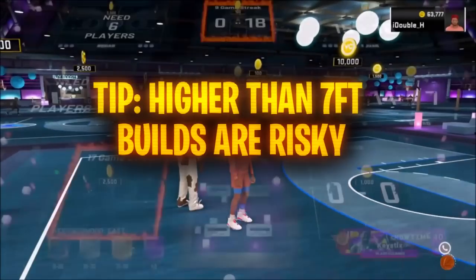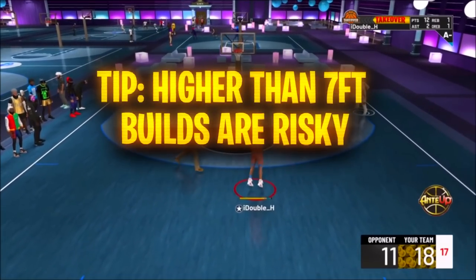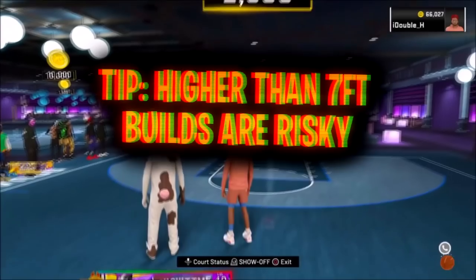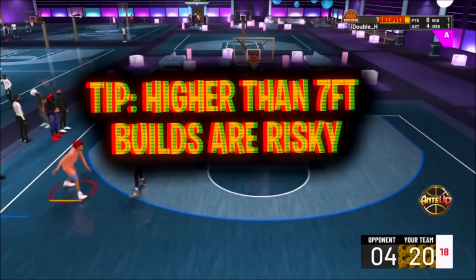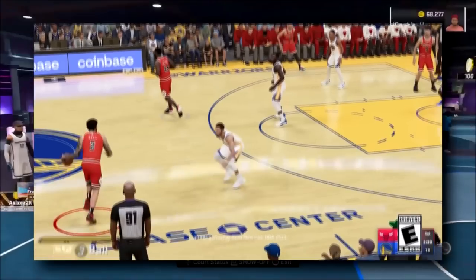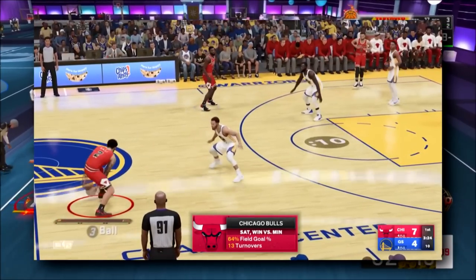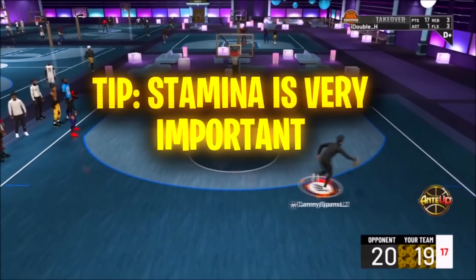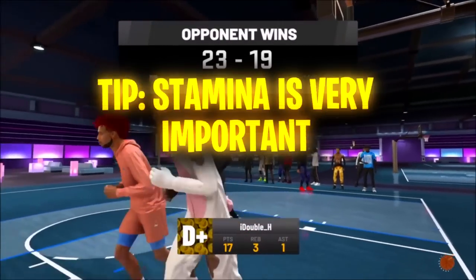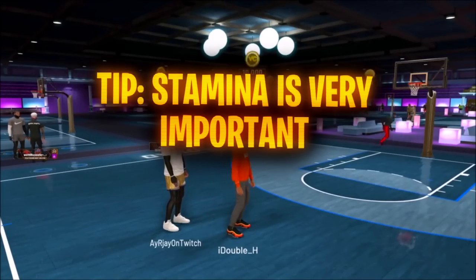Usually any build over seven foot is pretty risky unless you're a post warrior or a 5v5 rec-end player. I would suggest not going seven foot or over — that's usually too slow for park twos and threes to hedge or get back on defense. Another thing that's going to be very important for the 2K23 builder is stamina. There's going to be a stamina bar on defense this year too, so you're going to only have three right-trigger boosts on defense as well. Stamina is going to be huge for both offense and defense, so I would suggest maxing that stamina on every build you make this year.